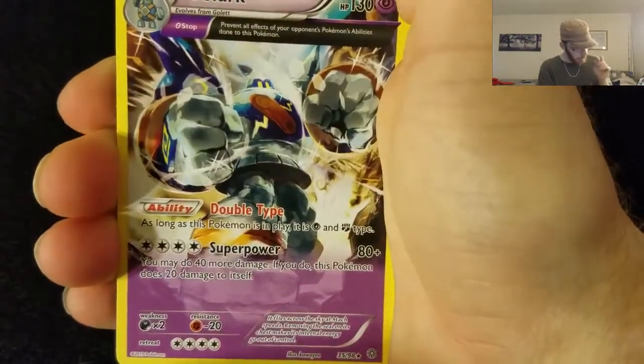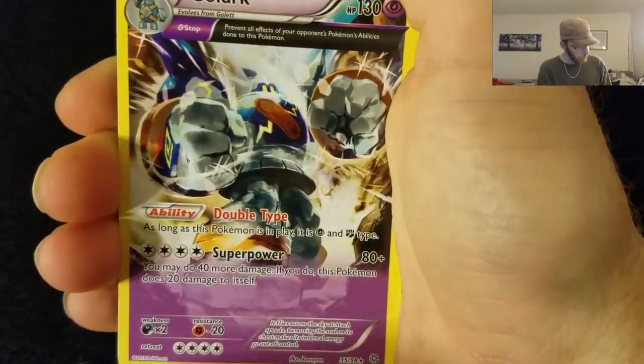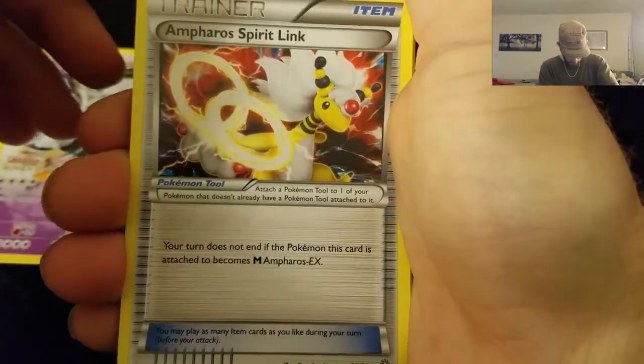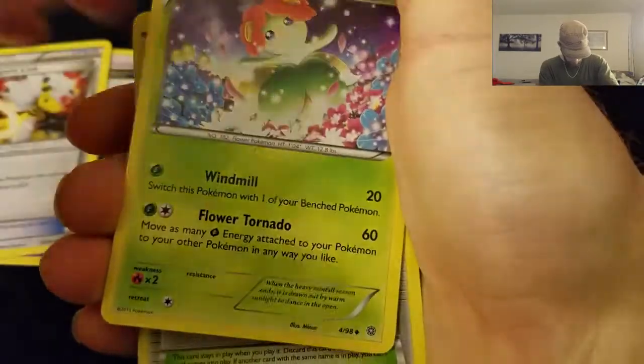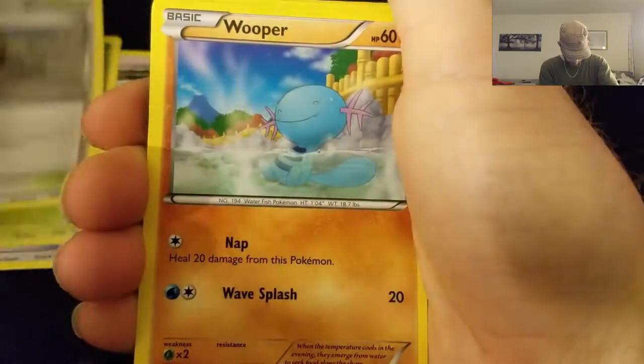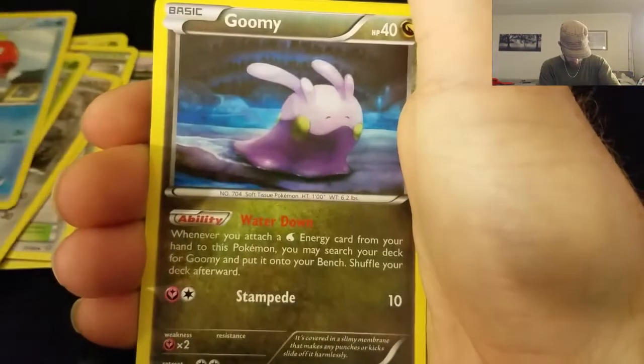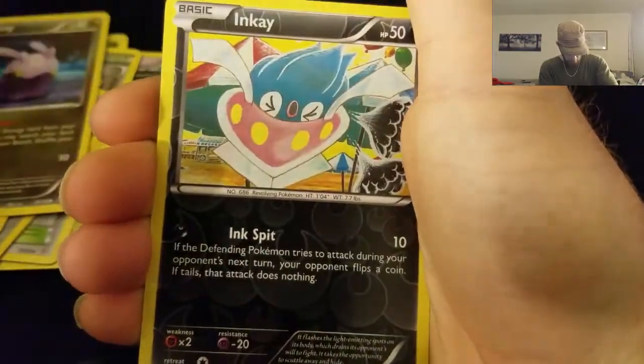Tell me in the comments below what I should do with my empty booster boxes. Golurk, Emperor Spirit Link — hold on, too many cards — Blossom, Faded Town, Wooper, Veldun, Spinarak, Magikarp, Gloomy, and Reverse Hollow Inkay. Okay, so I totally screwed up the card trick. Golurk was the rare. My bad guys — I'm human, not perfect.